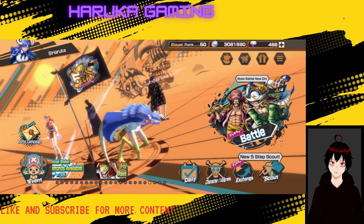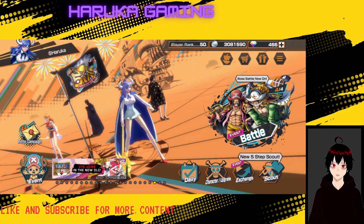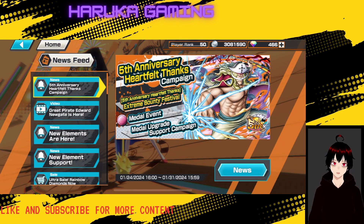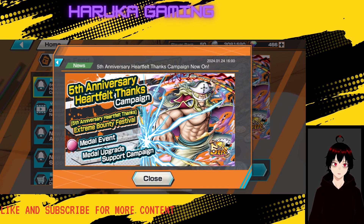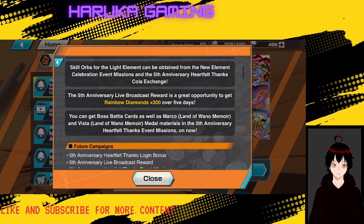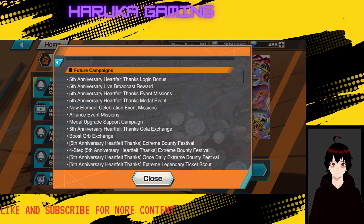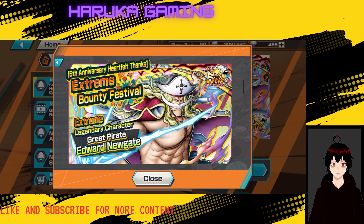All right guys, Haruka Gaming back with another One Piece Bounty Rush video. The update has happened and we can see the new boss battle event going on. We'll go over the events a little bit, then do some summons - I won't be going to the guaranteed just yet. We have the new skill orbs for the light element obtainable through missions, and we're getting 300 rainbow diamonds via the login bonus.